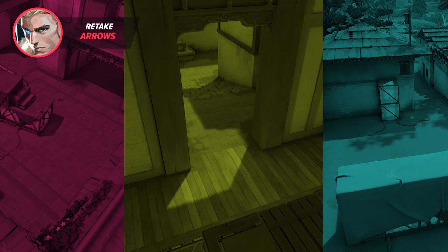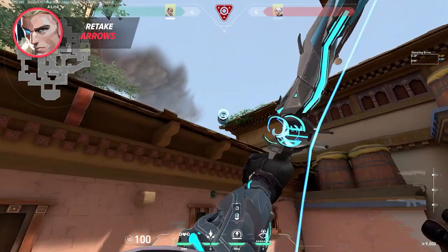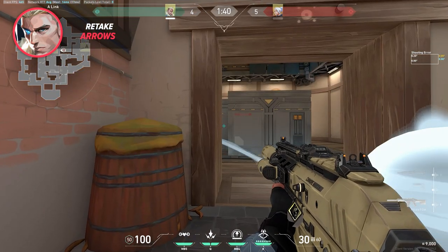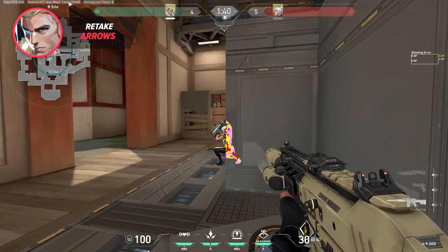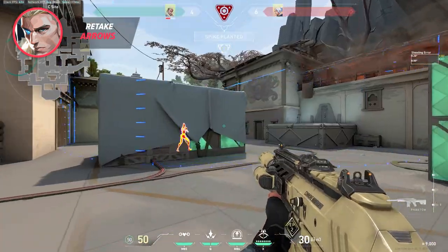We'll wrap up this guide with a retake dart for each of the three sites. To start an A retake, come to anywhere around this point in A link, aim at the corner of this building, and do a full charge shot — this clears almost all of site with the only exceptions being Under Heaven and deep in A short. For a B retake, position yourself in either A or C link and send a dart that lands on the front wall above the entrance to clear all of front site, since you'll be able to see back site from the link. Finally, for a C retake, nudge yourself into this corner in C link, aim up so the top right corner of your charge bar lines up with the intersection of the two rightmost flags, give it one bar, and shoot to clear almost all of the site.